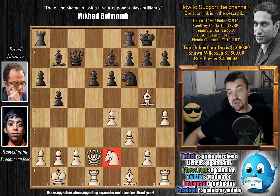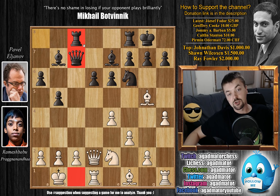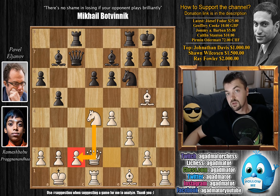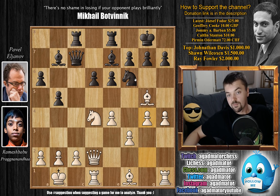After Pragnananda's knight to e2, we have rook a to c8. Elianov definitely does have some nice pressure along the c-file. We have knight to d4 — a very nice central square for Pragnananda's knight, which also gives protection to the c2 pawn for the moment. Rook f to e8 — Elianov wants to play knight to d7, so he wants this rook to be protecting the bishop that occupies e7.